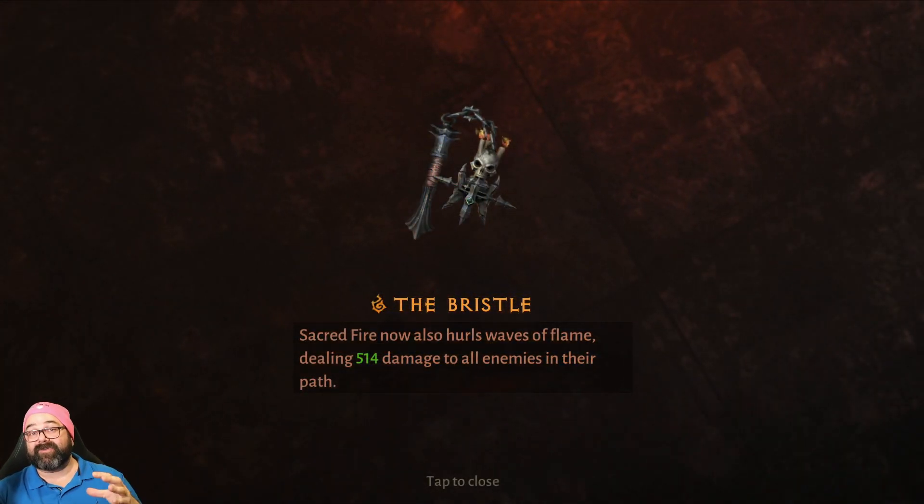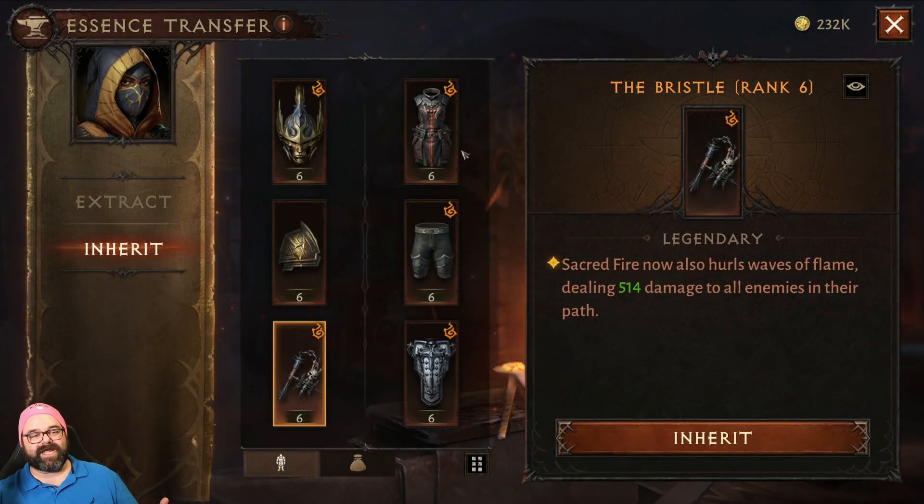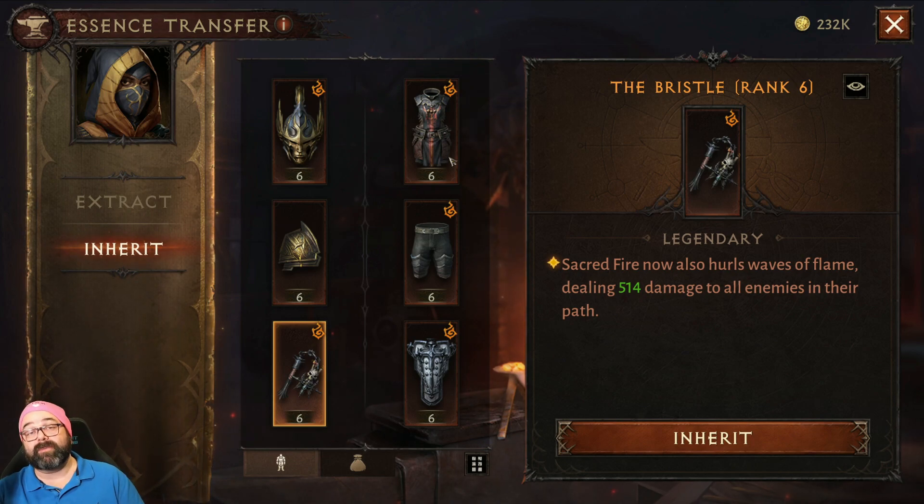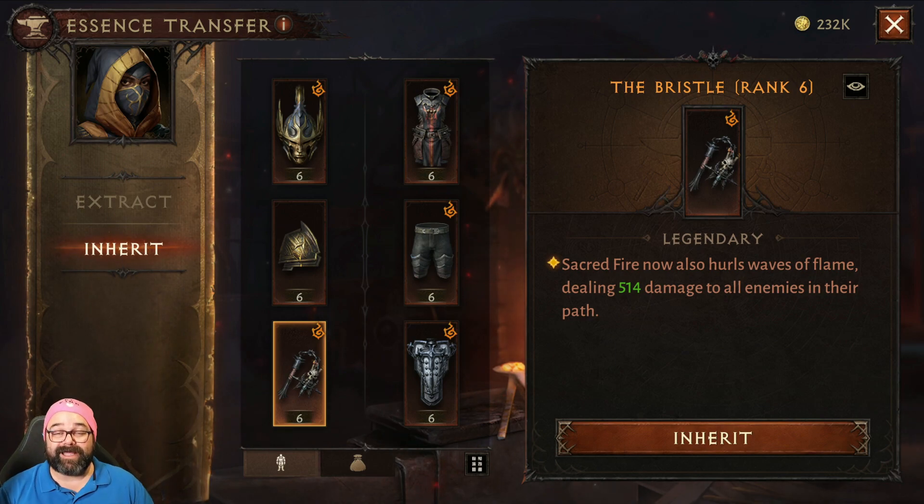This means all you need to do is get each ability style once to have it available to you. Remember, Diablo and Blizzard are constantly upgrading and balancing, so never think there's a particular item you'll never use. There'll be a point where all of these are probably going to be useful, so you always want to have them in your arsenal ready to go in case you need them.